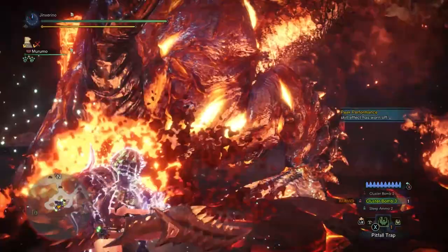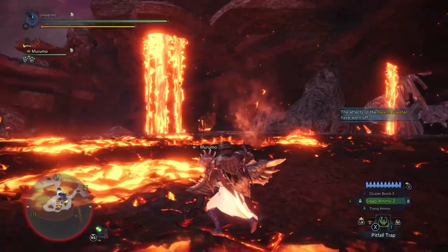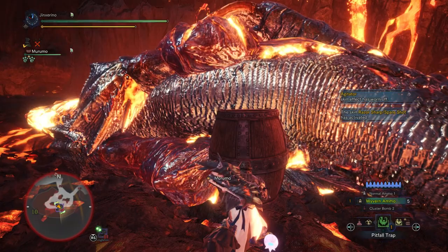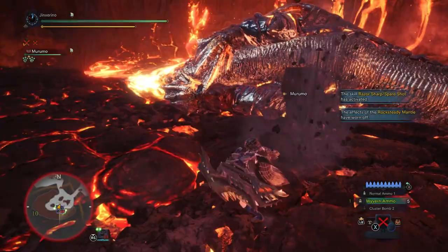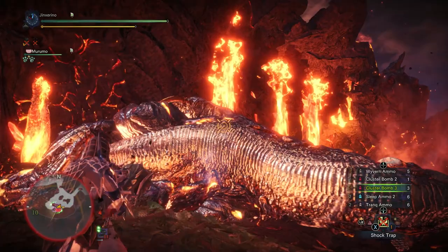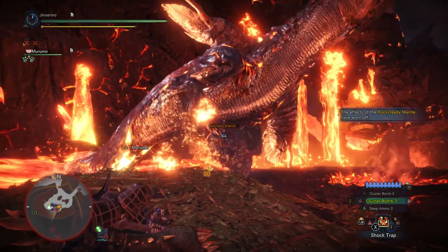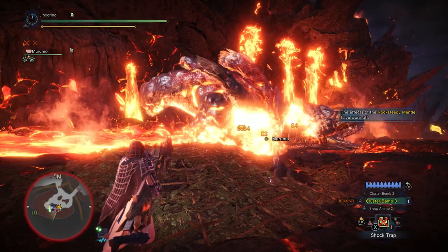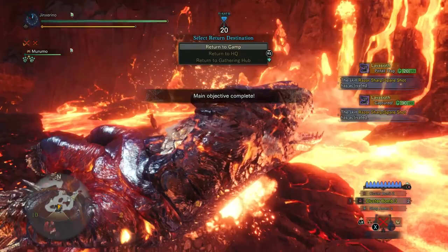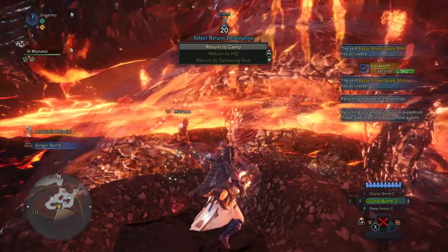When he jumps back into the lava, we switch to sleep ammo — it takes 3 Sleep 2 ammos to sleep him. Once he is slept, we reload all of our cluster ammo and put down barrel bombs, which are optional but helpful if you have bad Spare Shot RNG. We then place a pitfall trap near where he's going to land when he wakes up — be careful not to place it too close or he'll fall in before you wake him up. We prime 2 tranq ammo in him while he's still asleep, then position ourselves so the pitfall trap is between us and him. This means if he runs over to attack us, he'll fall right into it. We wake him up with wyvern ammo and keep clustering.